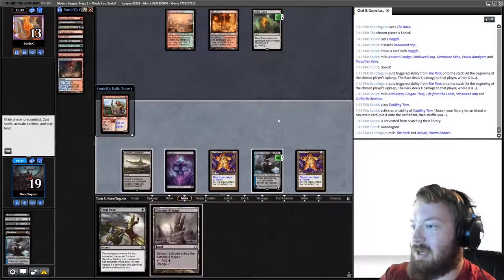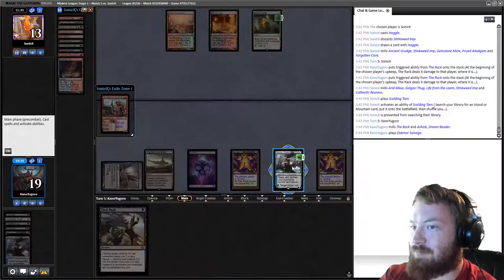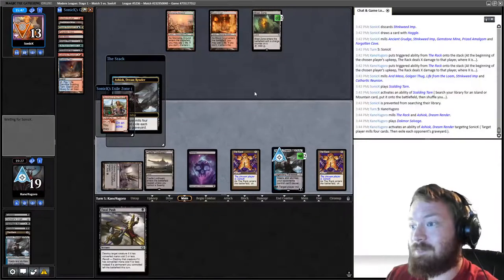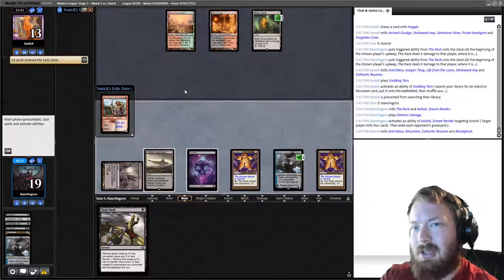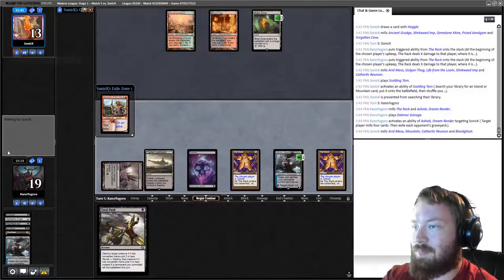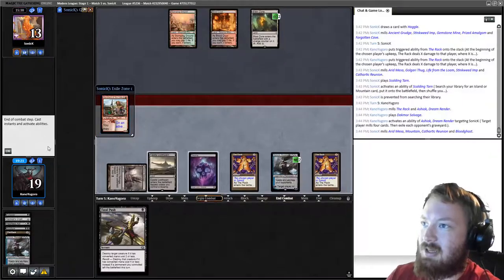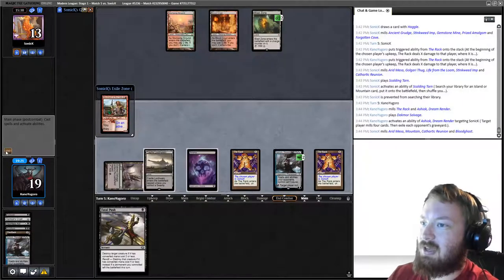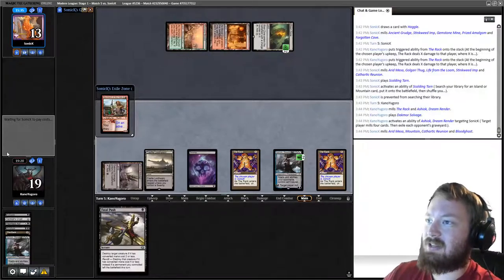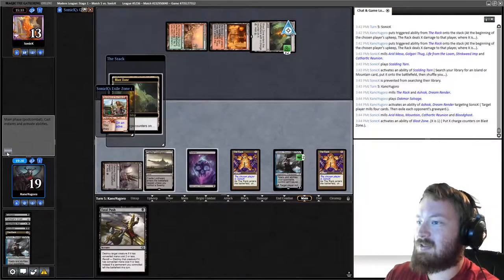We dredge Dack More Salvage to make it to three mana, mill and exile opponent's graveyard. We have Arid Mesa, Mountain, Cathartic Reunion, and their other Bloodghast. I'm surprised they're ticking Blast Zone to three instead of casting Merchant of the Vale — they're going to have to give up a land, and they have precious few cards left in their deck.